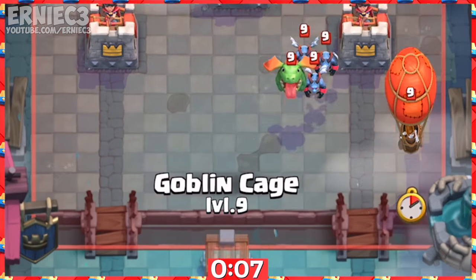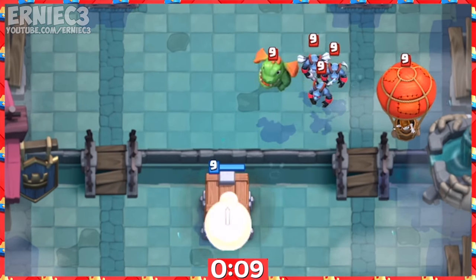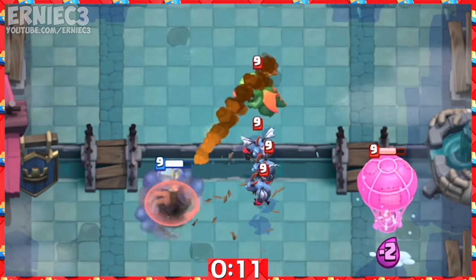Number 14. If your opponent's push consists of multiple air troops, you can place the Goblin Cage near the center of the river to kite those air troops.